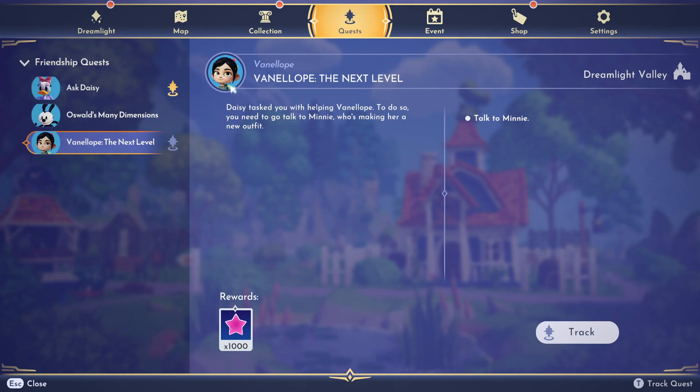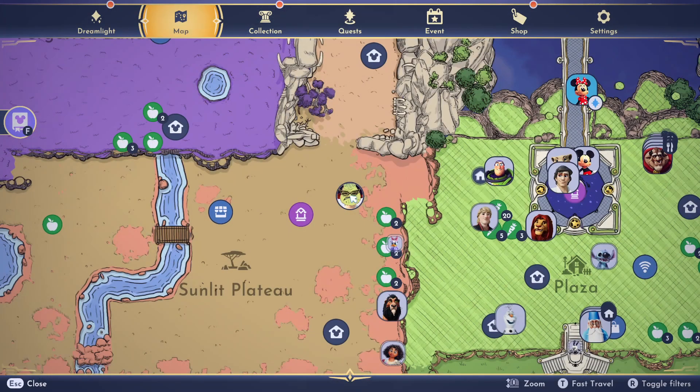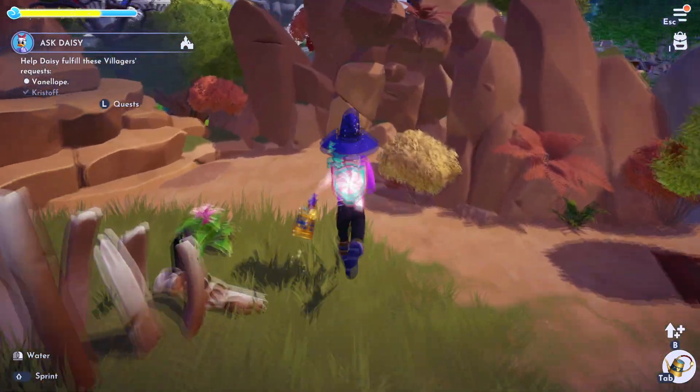Hello Dreamers, we're going to do Vanellope the next level quest. If this video helps you, please like it, leave a silly comment for the algorithm, and don't subscribe to me. Okay, it's Vanellope's turn. Let's go ahead and do the quest for her.